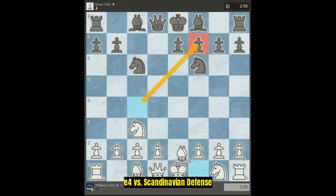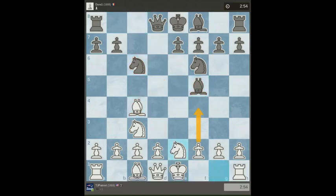I'll go ahead and take the gambit, so now I'm up a pawn. Play like the Vienna, where I get the bishop out. But this time I'm going to put the knight on e2 — that leaves the f-file open for a push.